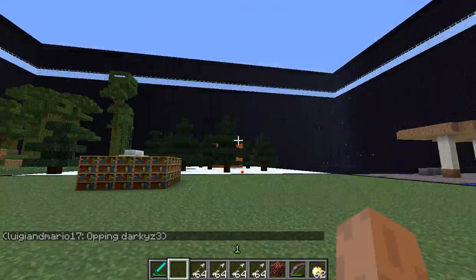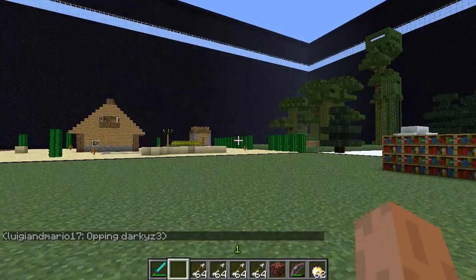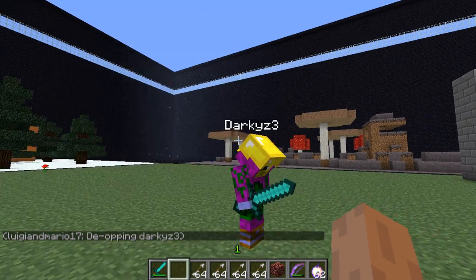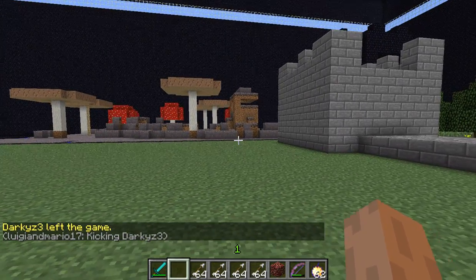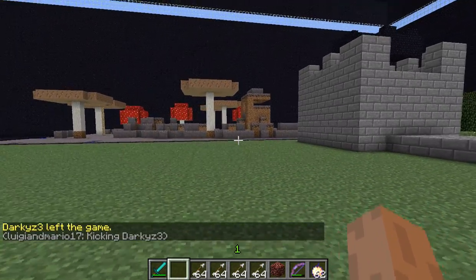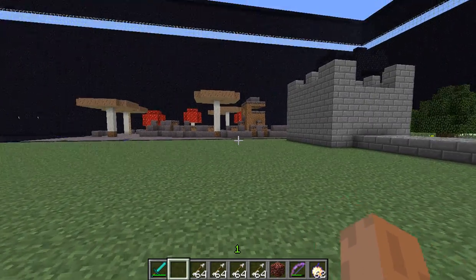Let's say someone started griefing, or kept bothering you, and you got really annoyed. You can type backslash deop then their name to remove their op. And if you want to kick someone from the server, it's pretty simple — you just type backslash kick then their name. As you can see, it says they were kicked.